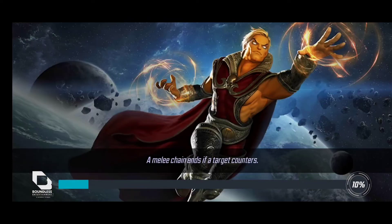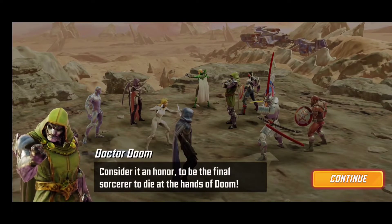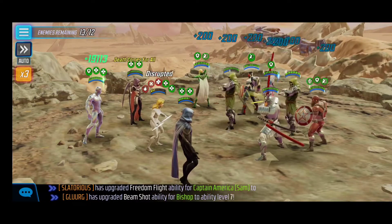As you can see, total team power is 350k, similar to my first video. Starting off, it's going to be a little interesting in the sense that we are up against parts of a Secret Avengers mixture — we have Weapon X as well as Dr. Doom.